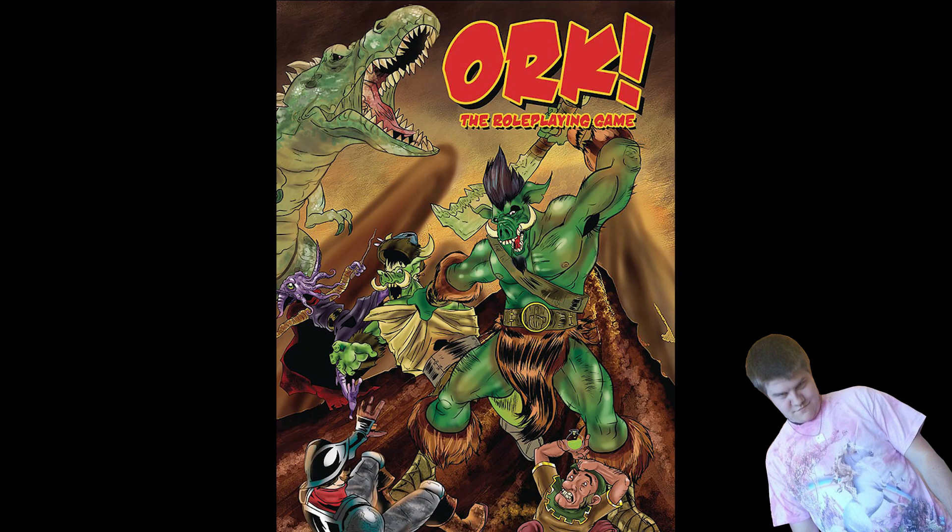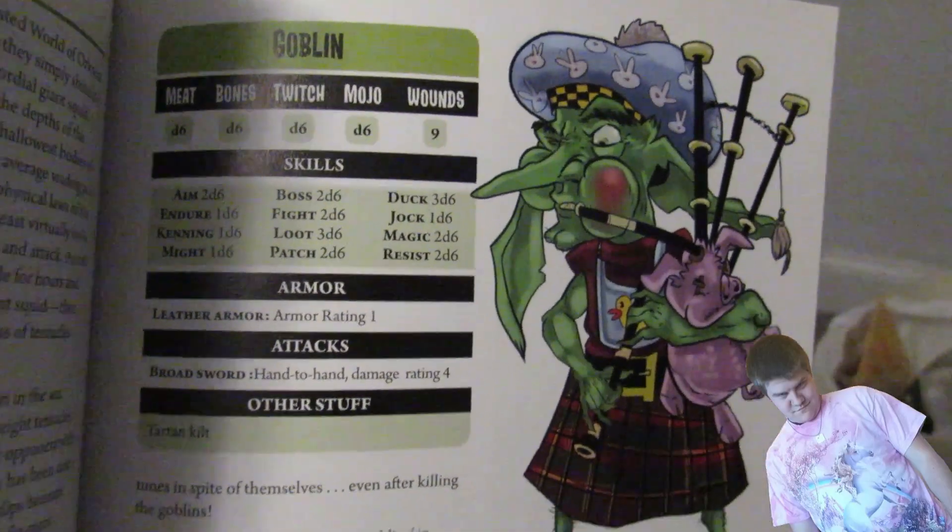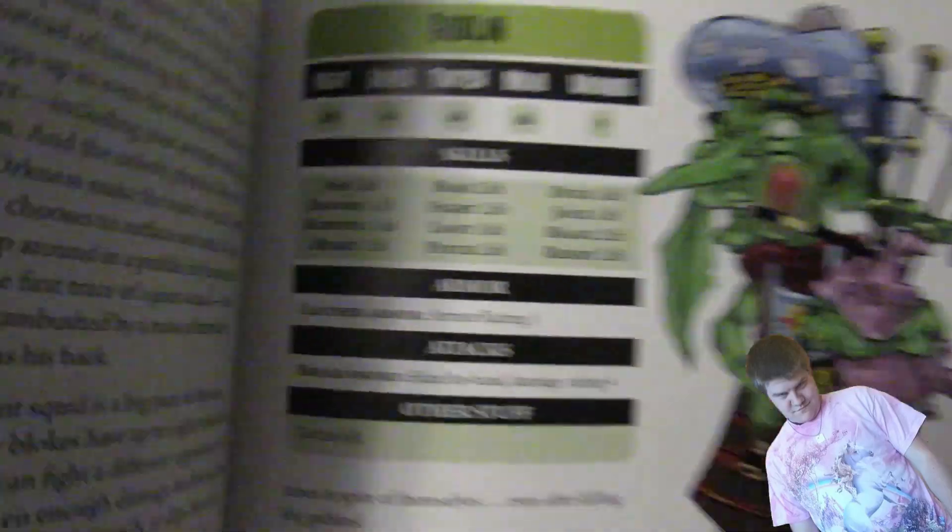One thing that seems a little cumbersome about the Orc RPG is the number of skills. The game sells itself as an easy-to-learn, no-stress RPG, but 12 skills seems a bit much — it easily could have been brought down to 8 or 9. However, the book highly recommends that you homebrew your rules, so it's not really worth complaining about. In that same vein, the monster stat blocks could have been simplified — I don't think each skill needs to be listed for every monster.